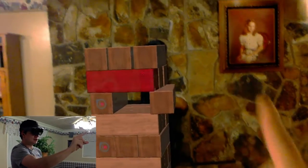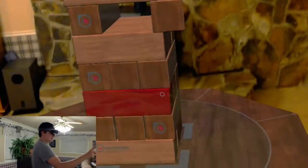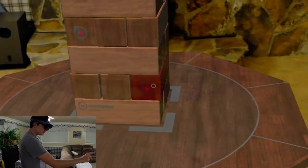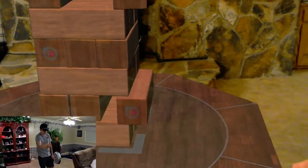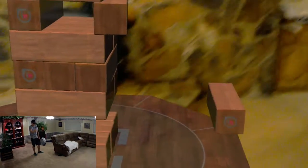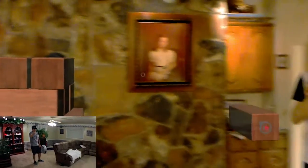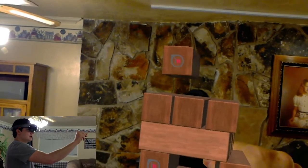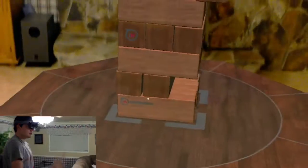Hollow Jenga. Don't know how that's staying up right now, but that's pretty cool. Let's try one of these bottom ones. So you can see it just slides out, just like a game of Jenga. And I almost just lost it. So you can see how well the physics are working on this. And there is a way to rotate the blocks.